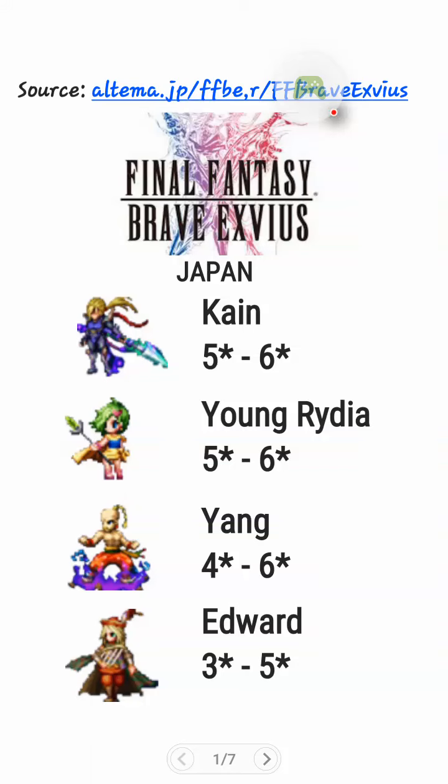Hey guys, it's Felix here. Welcome back. In this video, I'm gonna review the Final Fantasy IV banner. So this has just been released — should you pull or not, of course. We got five characters in this banner: four in the summon pull, and one more is Awakening Rosa.